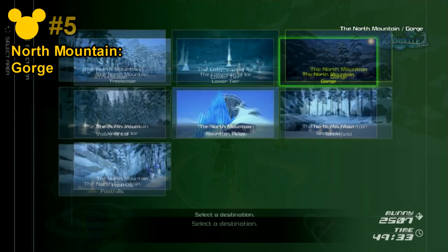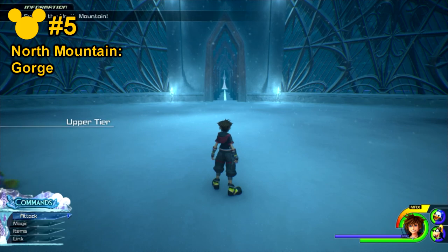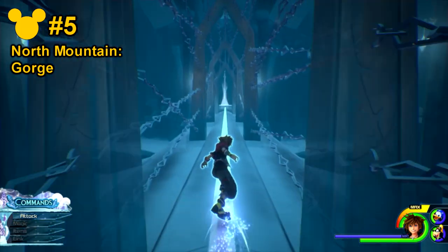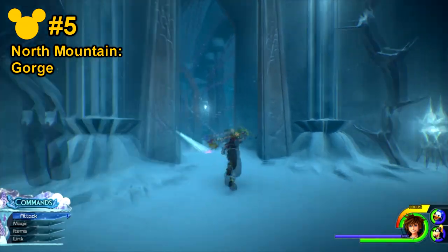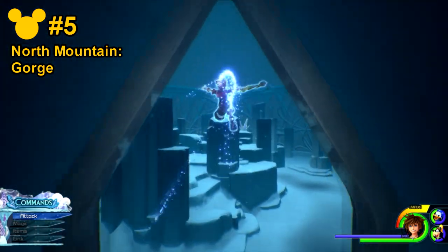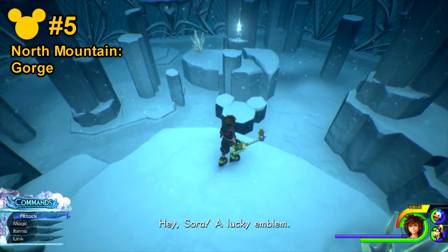For Lucky Emblem number 5, go to the North Mountain Gorge. From here, go to the portal again. This time, we're going to be going completely straight forwards towards the grind rail. From here, go ahead and hug the left-hand side until you find another doorway. There should be another grind rail. Go ahead and jump on top of the stone architecture, and at the very edge, go ahead and look down. You'll see a rock formation in the form of Lucky Emblem number 5.